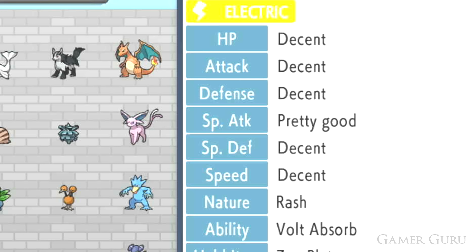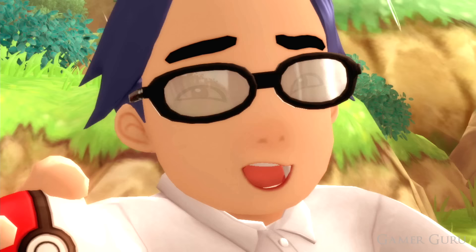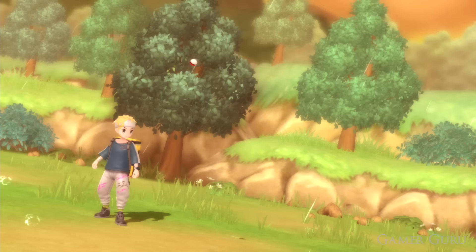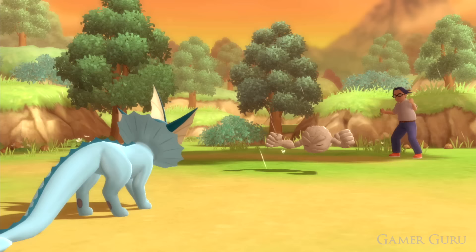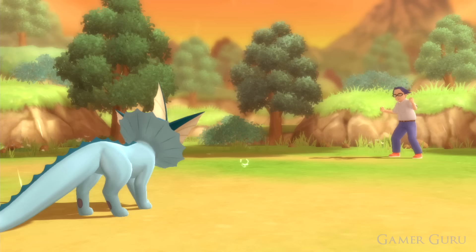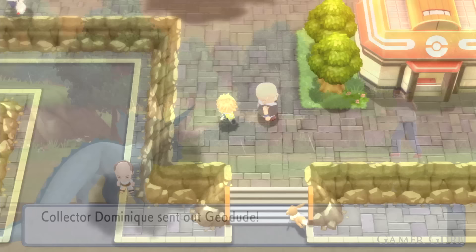EVs are hidden points that go into each stat every time you defeat a specific Pokémon — something the game never explicitly explains. Every time you defeat a particular Pokémon, you get one hidden point added to one stat depending on which Pokémon it was. For example, defeating a Geodude gives plus one point to your Defense stat. These points have a limit, so when training for perfect EVs and wanting specific stats high, you need to be careful which Pokémon you defeat with that particular Pokémon.